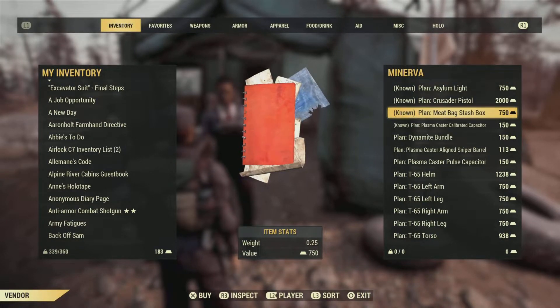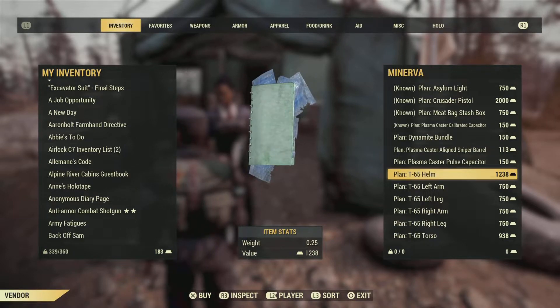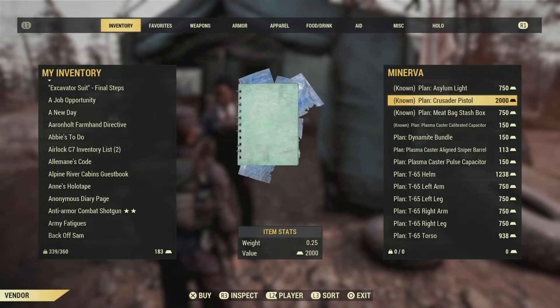Asylum Light, Crusader Pistol, Meatbag Stash Box, and of course down here T-65 the full set. So without further ado let's have a look at all these items that she's got.